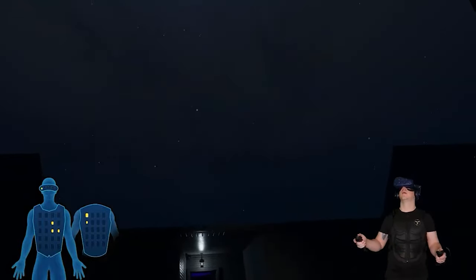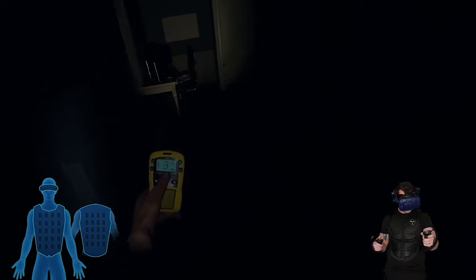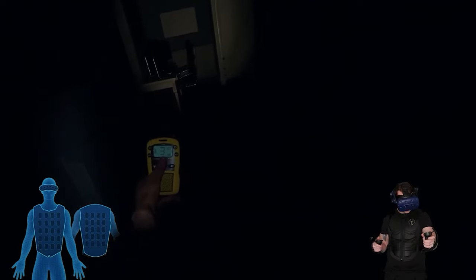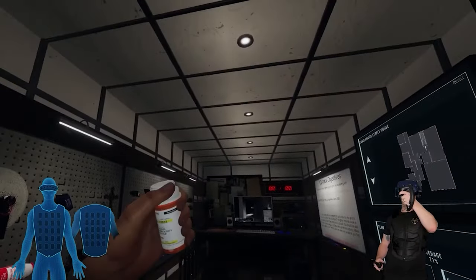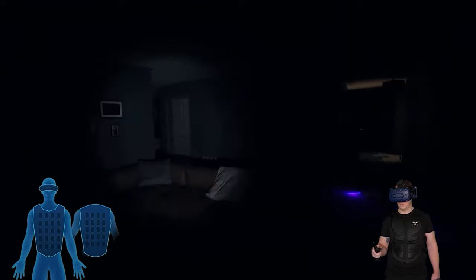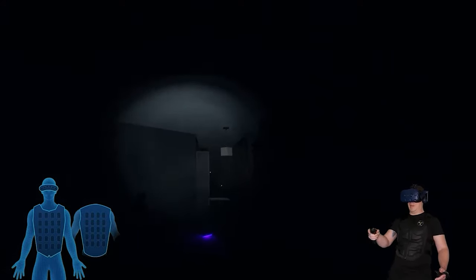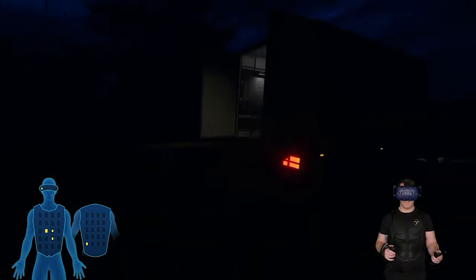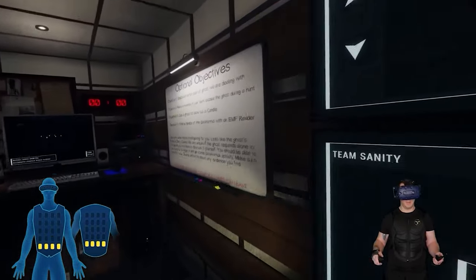Feel the rain and snow falling down upon you when you step outside. Sanity pills make you feel better with comforting haptics. Experience an intense heartbeat when the ghost comes near you, or even worse if you get caught. Explore the darkness and the rest of these fun haptic experiences with the native integration of Phasmophobia with B-Haptics.